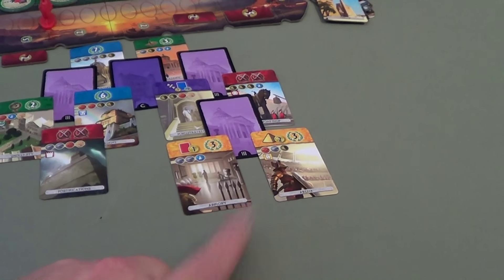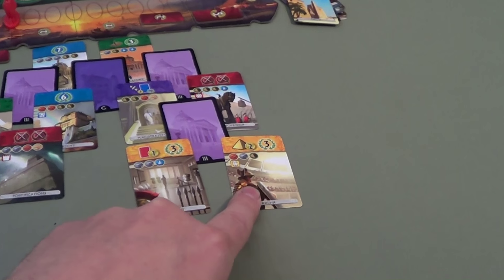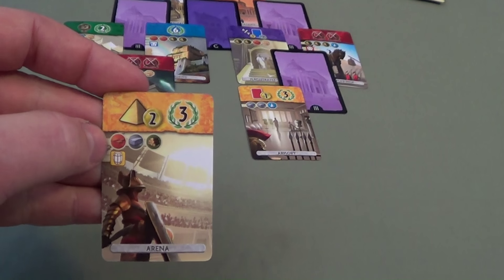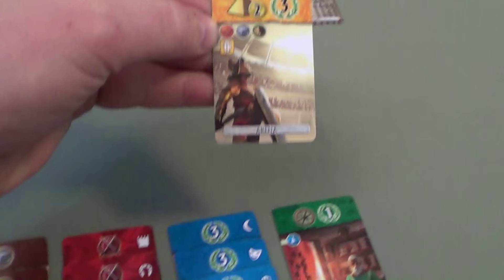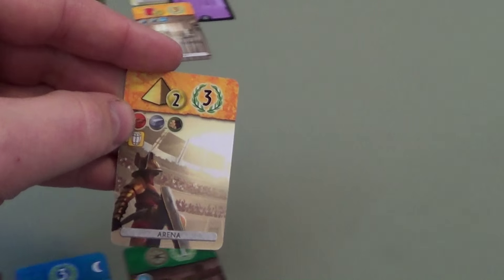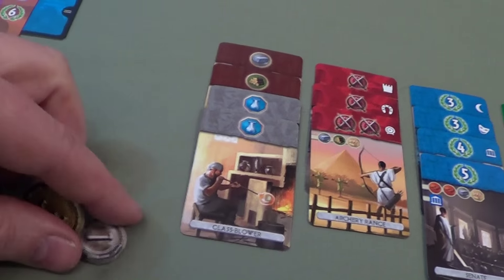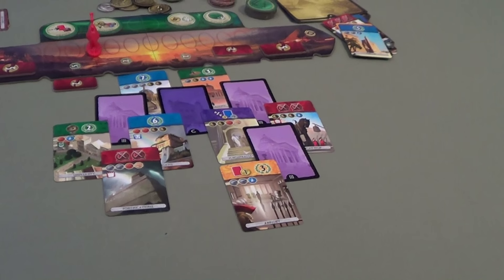Tim: I don't have any brick remember, so building that will cost me four coins. I do have wood and stone so I'll build that card and place it there. It cost me four but I get it back because it says I get two coins for each wonder built — so that was kind of a wash for me.